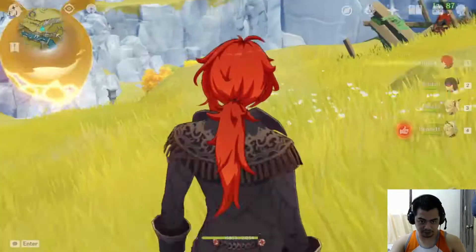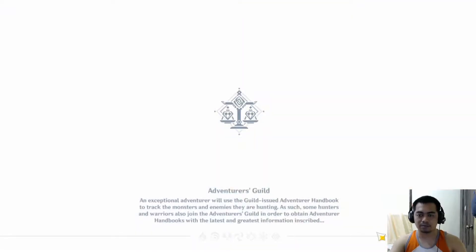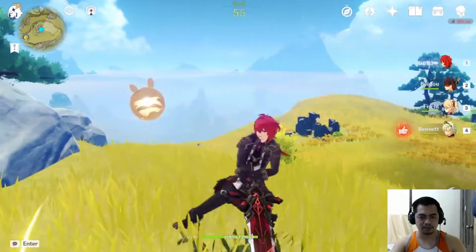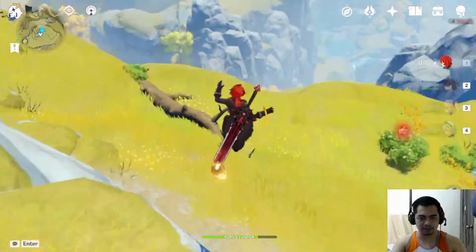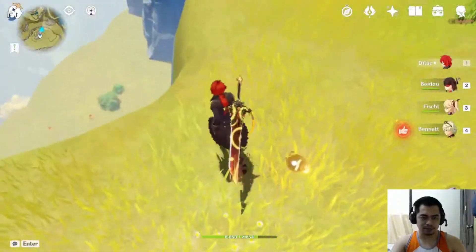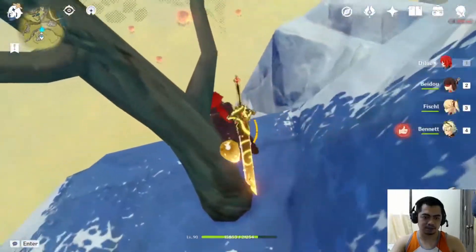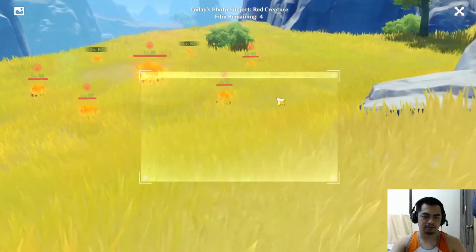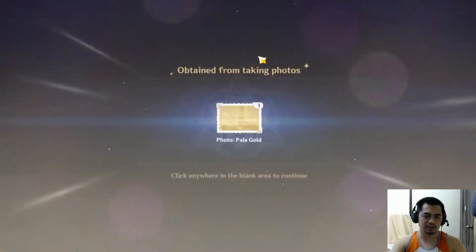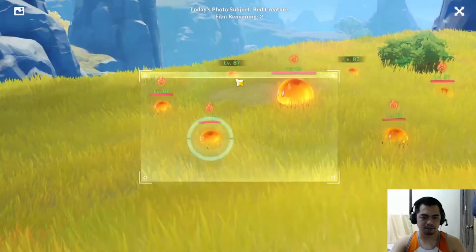And if you're still lacking, you could also teleport to this one up here. After teleporting, just run down and then go left. Then just below this cliff there should be some slimes — there we go. You could also take photos of these Pyro Slimes here. There are a lot of them, so you might get as many photos as you need. There we go — purple aster, two.